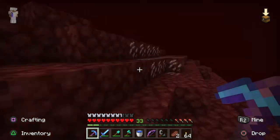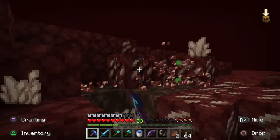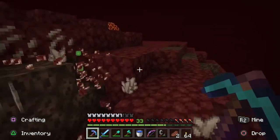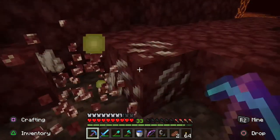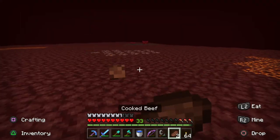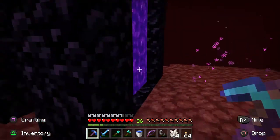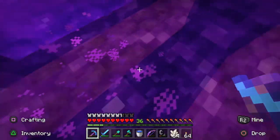I bet the end portal is already filled with the eyes — that's the only thing I can think of. Or I have to go out to that island way out there, but I really don't want to go all the way out there. I'll leave that one just in case I ever need XP. I don't know which portal to go into — I came out this one so I'm gonna go back into this one, hopefully it brings me back to where I need to go.